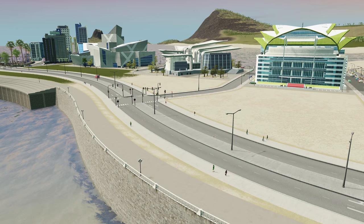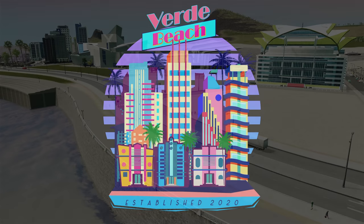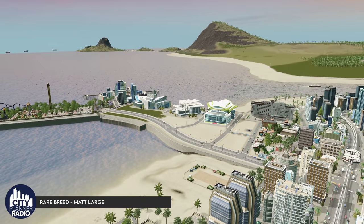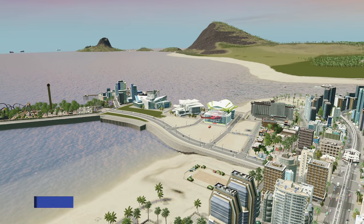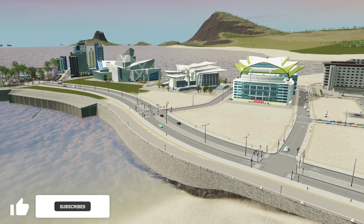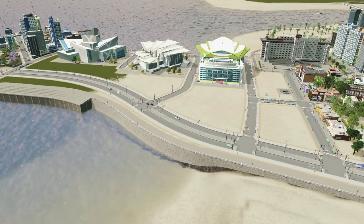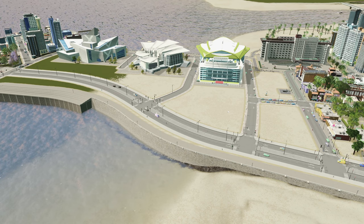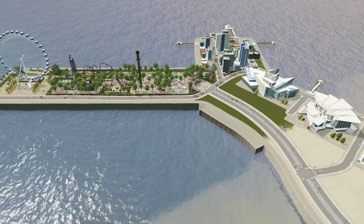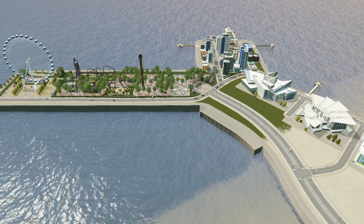Welcome back to City Planner Plays where we are building the city of Verde Beach. Today we're going to be finishing off this lovely island — or world's fair peninsula, pier, whatever you want to call it. We're going to build parking, reorient buildings to face the city, build a park in the front, do some detailing, add another entryway into the Hamilton Experience, and bring in cruise ships and ferries.